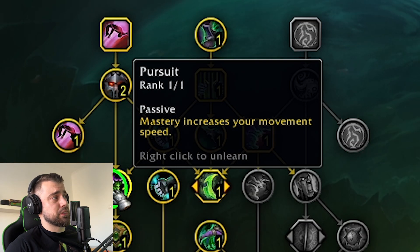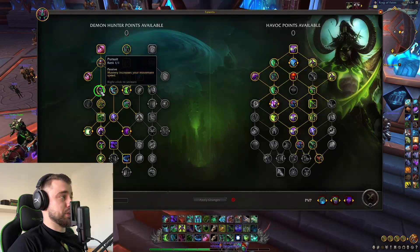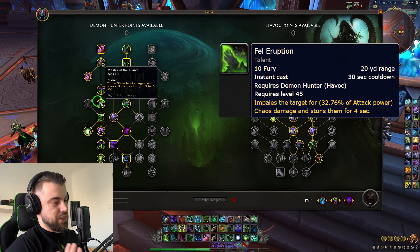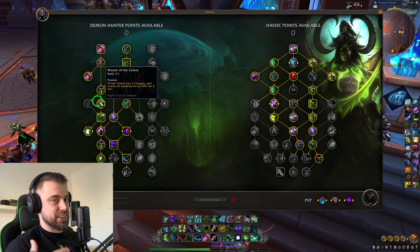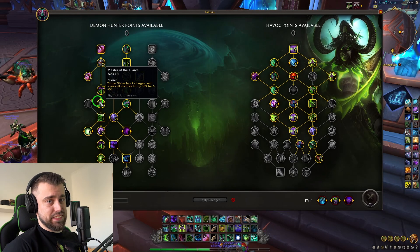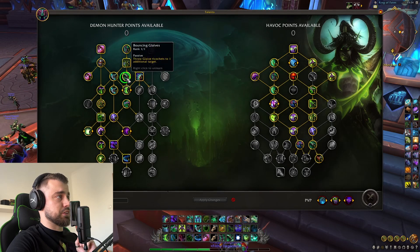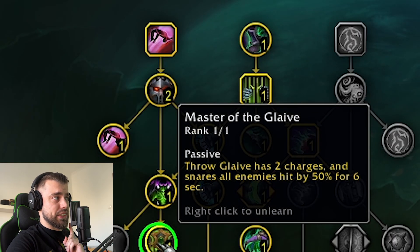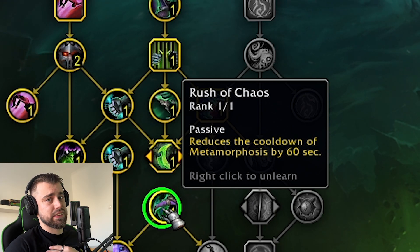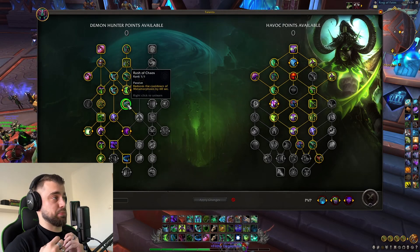Pursuit increases our movement speed. We are the most mobile class ever and we want to be even more mobile - mobility is priority number one. Master of the Glaive - we can now have Master of the Glaive and Fel Eruption, so we don't have to choose anymore between stunning and slowing targets. We can basically have both because Master of the Glaive is now a base talent. We have two charges of Throw Glaive. Remember our Throw Glaive bounces to one additional target because of Bouncing Glaives and it slows that target by 50%. Rush of Chaos reduces the cooldown of Metamorphosis by 60 seconds, which is amazing.